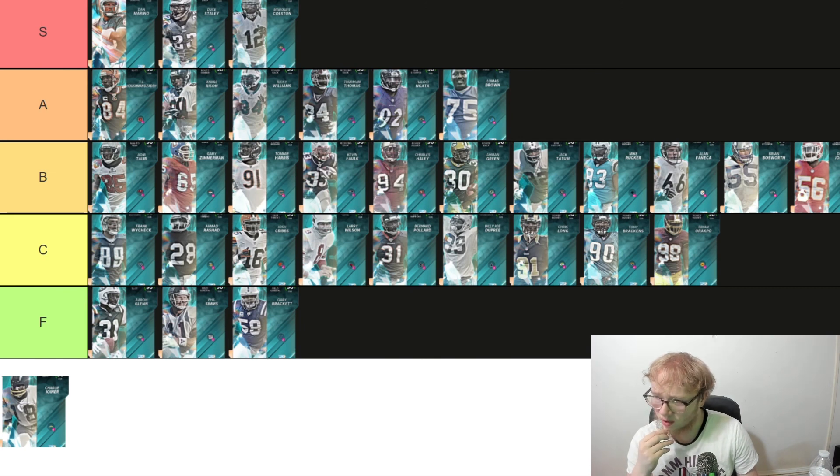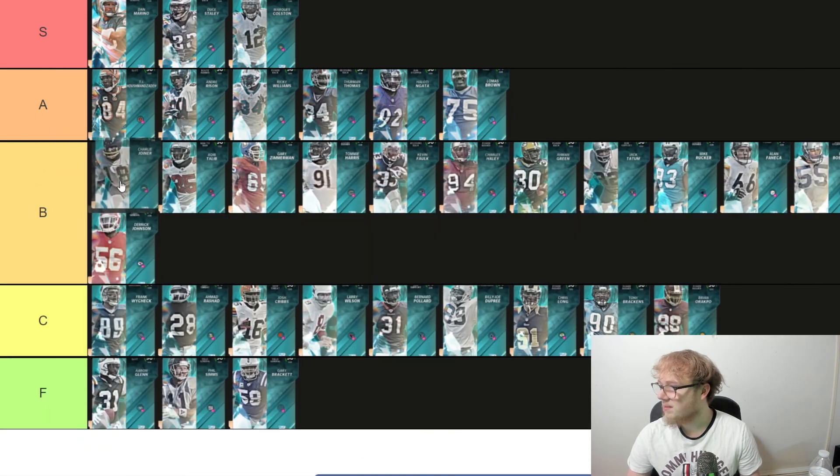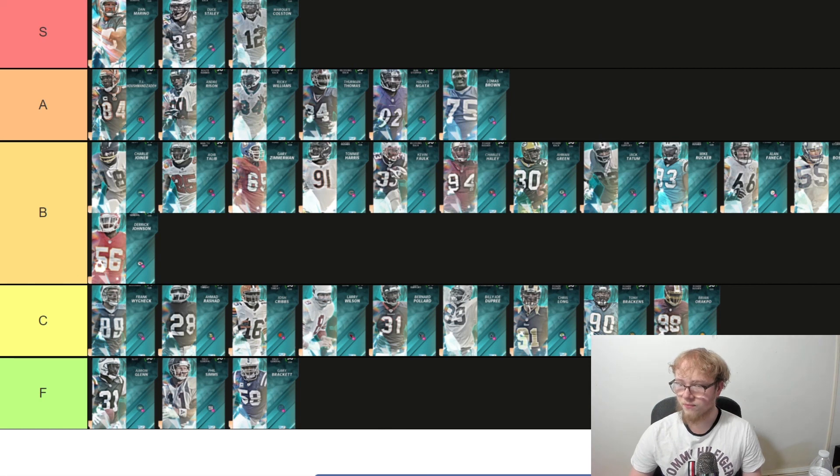Another receiver — Charlie Joiner, 5'11", 188 pounds, slot receiver. He's got 91 speed. He looks pretty good, one of the better receivers. For Charlie we could put him as the highest B. He's a little small but overall he's a solid card.